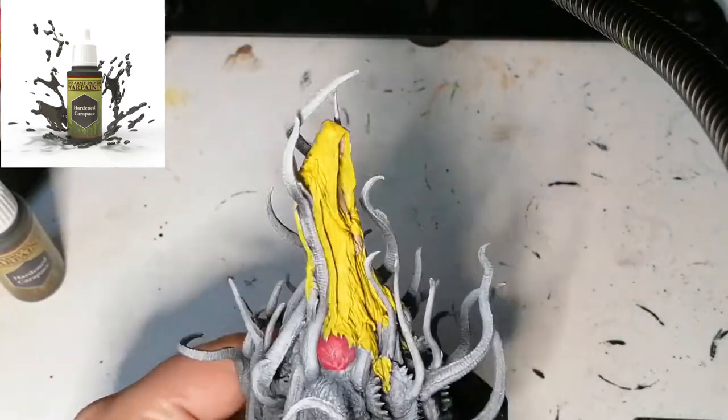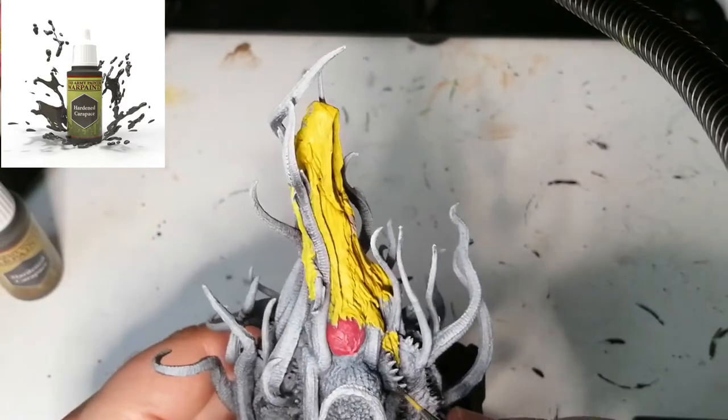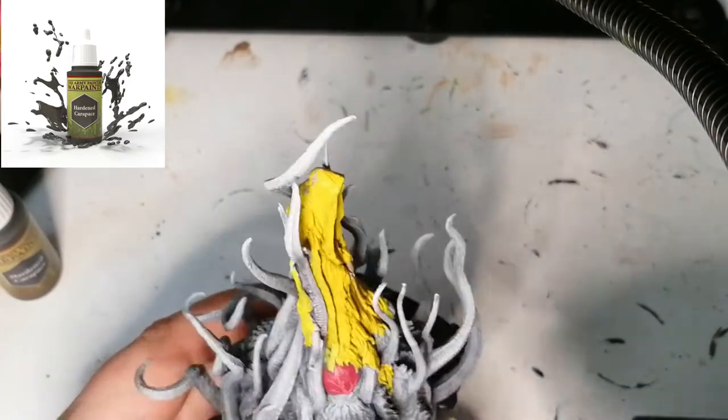Moving on to some Hardened Carapace, which is an Army Painter War Paint, and this is for all the little teeth or whatever that are coming out of all these open mouths on the bottom of this miniature — I don't even know what to call this thing.